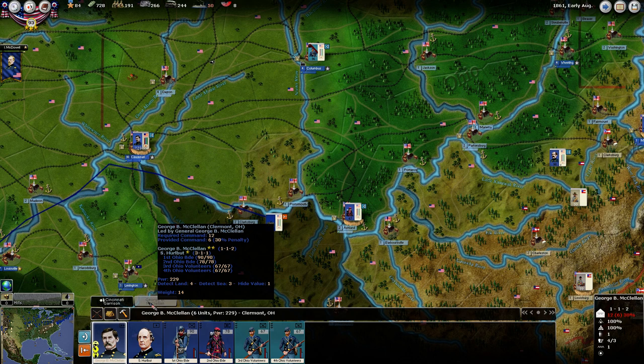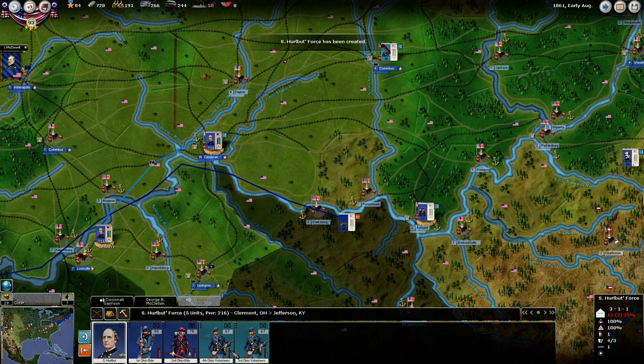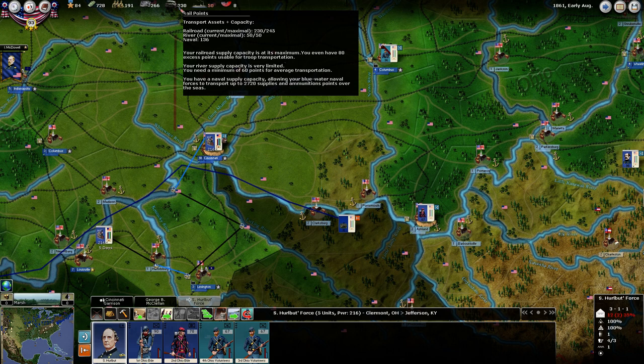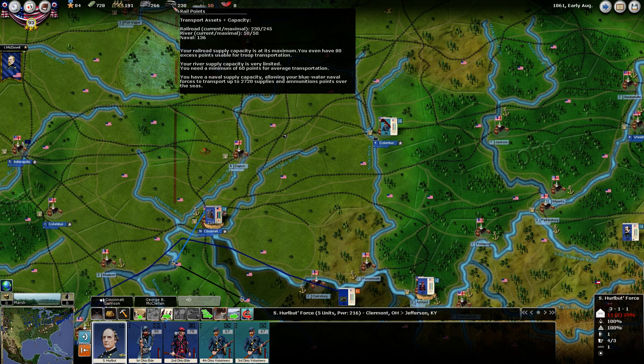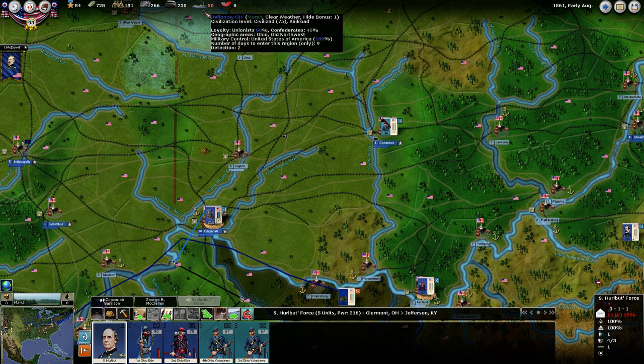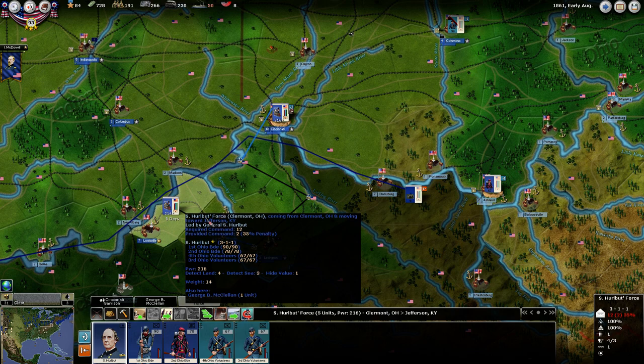I'm going to take Hurlbut's force and move it to Louisville. We're going to move by railroad. If you see, our railroad points are already in red — we're starting off with our river supply limited. We don't have enough river transport for the amount of supply we need to be moving by river. So we're going to need to get that brought up too.